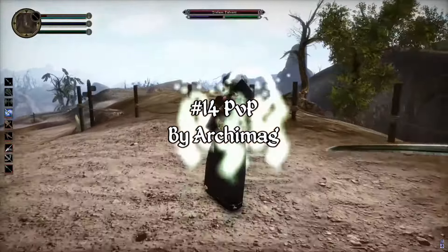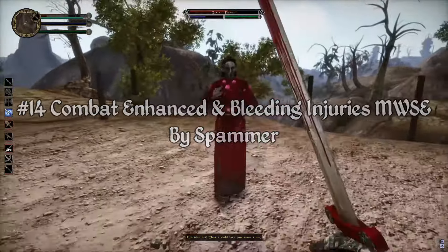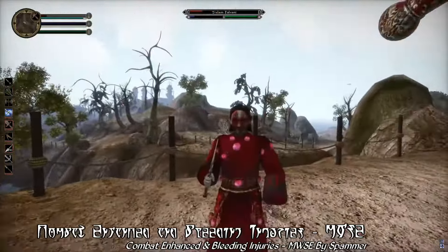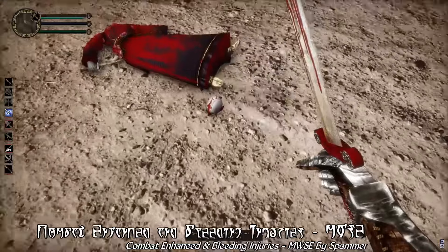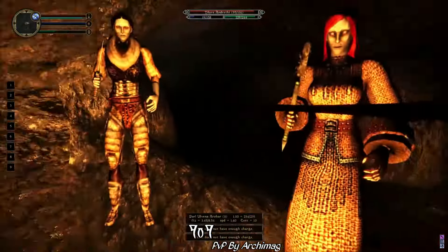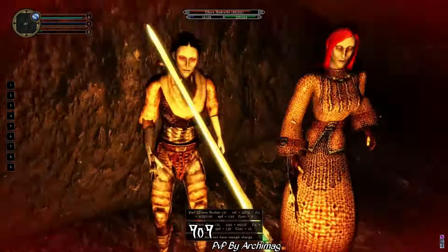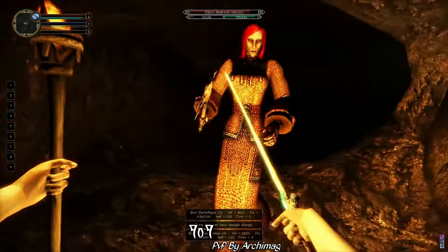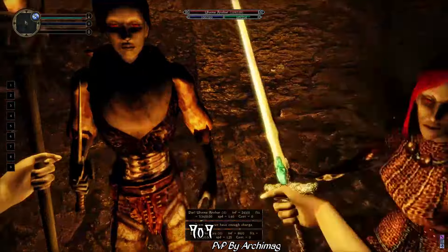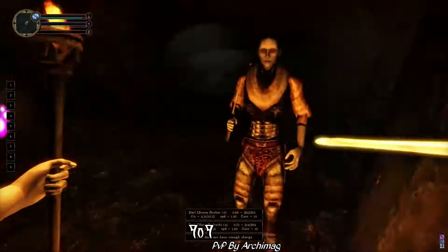Moving on to number 14, we have a trio of mods that improve Morrowind's dated combat gameplay: PvP by Archie Mag, Combat Enhanced MWC Edition, and Bleeding Injuries MWC, both by Spammer. Morrowind's combat gameplay has a lot of issues, and I don't think very many people would disagree with that. There have been many attempts over the years to rectify this, but this particular combination of mods — all of which are compatible and work with one another — just happens to be one of the best visceral overhauls of Morrowind's combat gameplay released to date.